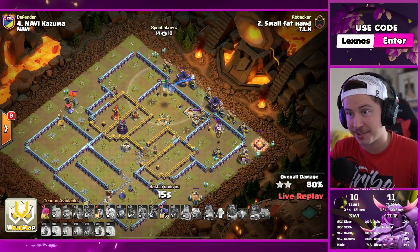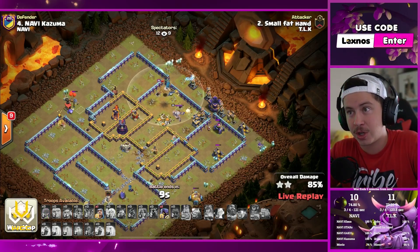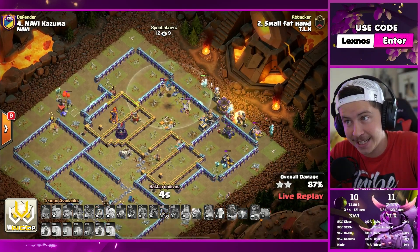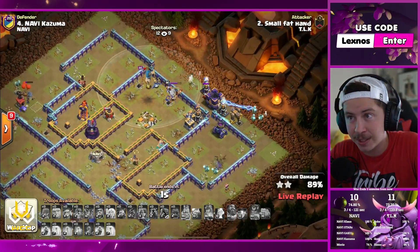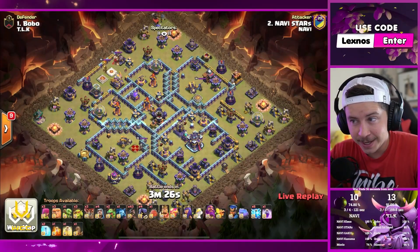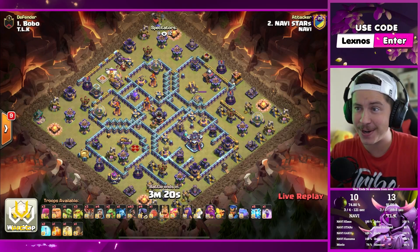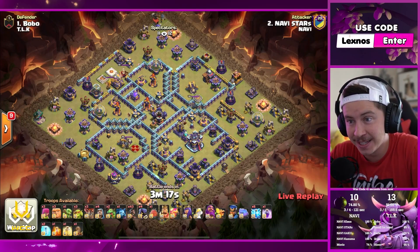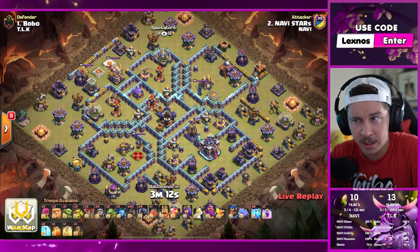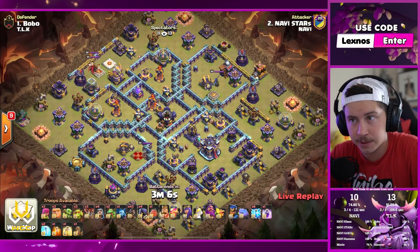Na'Vi have a chance to get back in this and win the match. But it comes down to Stars — Stars must triple for Na'Vi to win. Can he do it today with the pressure? We're about to find out. This one's an 89. Stars is in — final attack of the match to save Na'Vi today. He's bringing 43 freaking hog riders. Zap quake as well — probably going to see it being used behind the town hall. Could also go for an inferno tower.